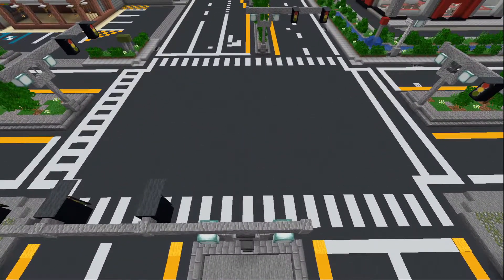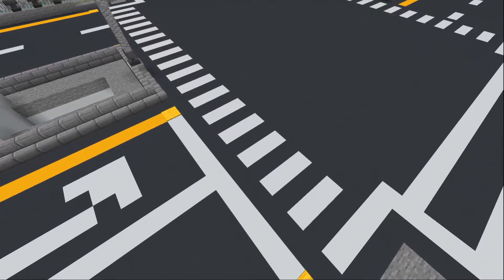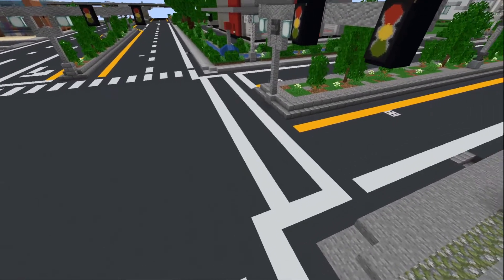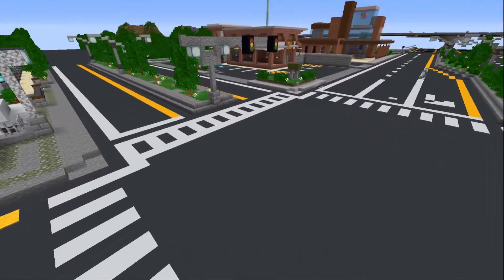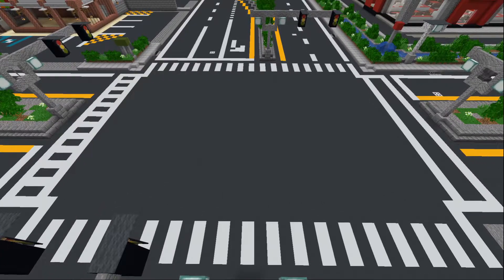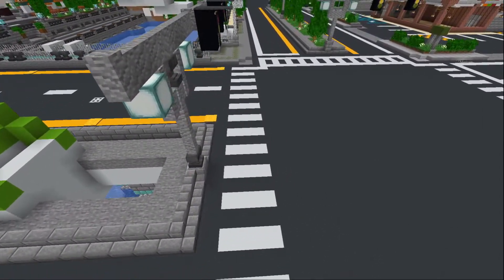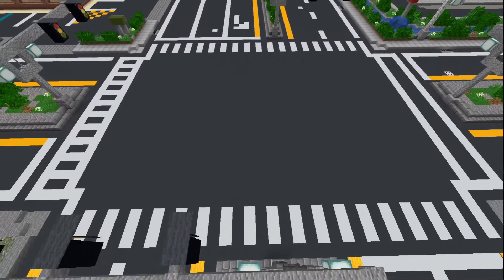Number 9: Intersections. The main thing I want to touch on here is crosswalks. There are a couple different styles. Basically just the regular hash marks, a solid rectangle box kind of thing, and a combination of the two. It doesn't necessarily matter what type you use — all have been used in real life — but they should be in white.